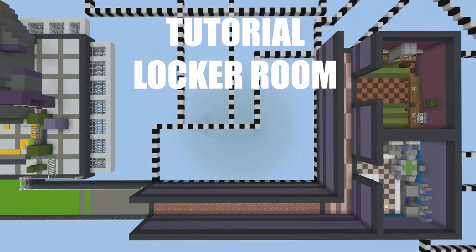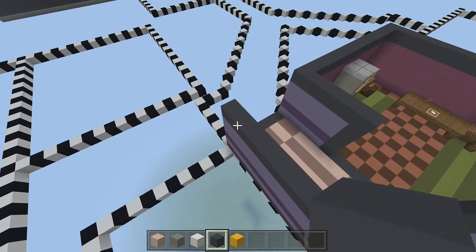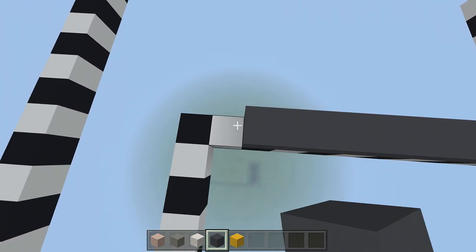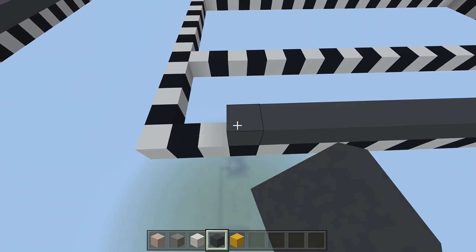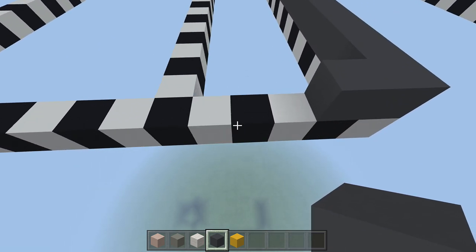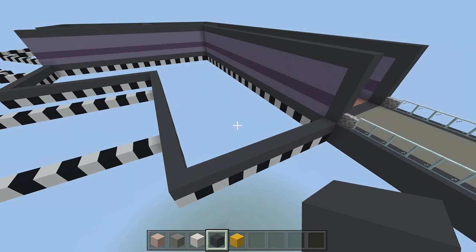Here is the layout for the locker room — we probably won't really need it, but here it is anyway. We'll get started on the build now. First, as always, we're going to do the outline for the locker room using gray concrete. Come over to the end of hallway two and count twelve blocks away from the hallway, then swing back down fourteen to fifteen blocks. Connect those two corners together with your gray concrete blocks, finding the corner of your diorite wall and connecting them together.